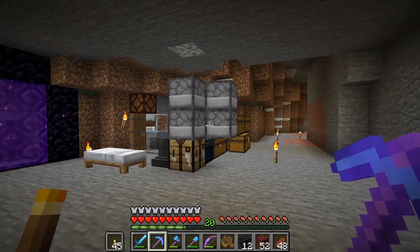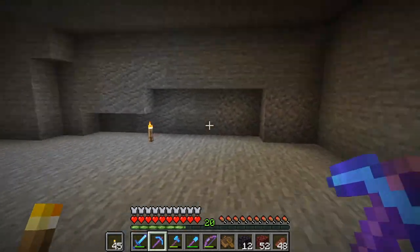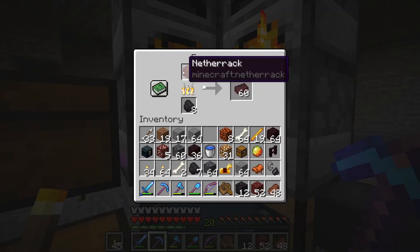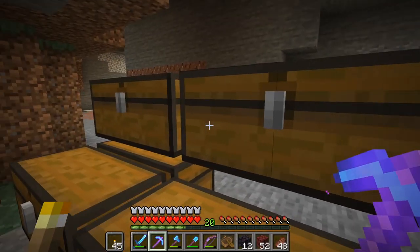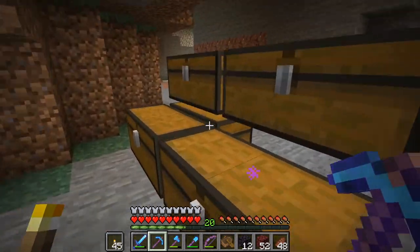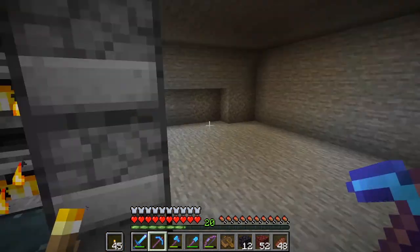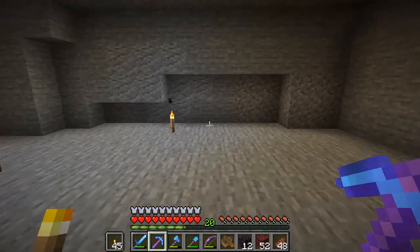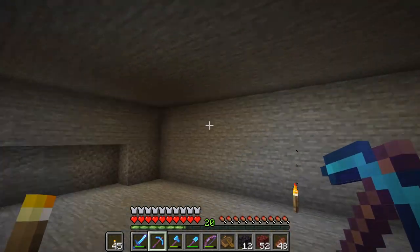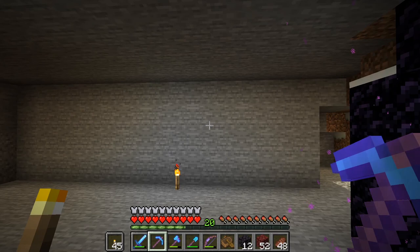I only have coal right now, so there's no automated fuel source yet, which will eventually be bamboo. But for now I'll just stock it with coal. I want something because I am turning netherrack into nether brick for the requirements for making a wither skeleton farm. You need nether brick because that's all that wither skeletons will spawn on. So we're going to dig out more of this and make maybe a 10-wide super smelter and make it work.